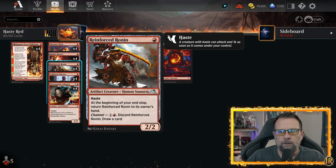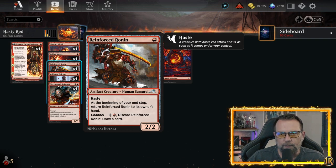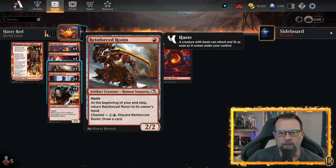We also have Reinforced Ronin as a one-drop in here, which I absolutely love because this card I absolutely hate playing against. It is a one-drop two-two with haste, and then at the end of turn it returns right back to your hand, so you've got to cast it each time.